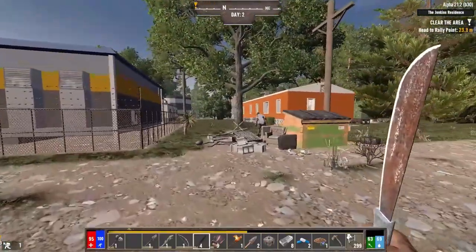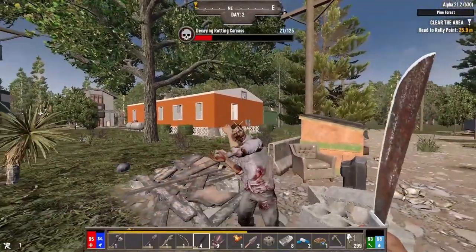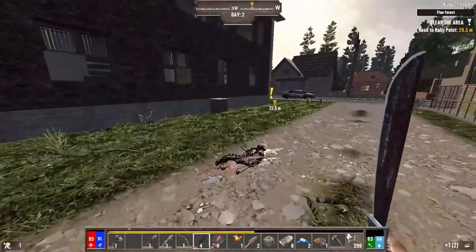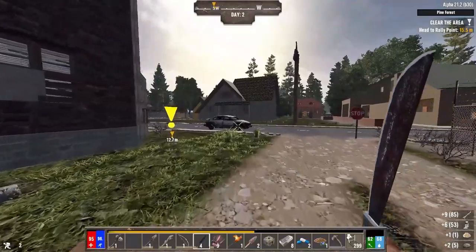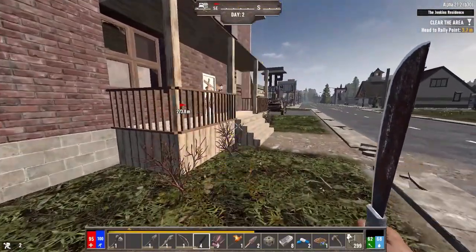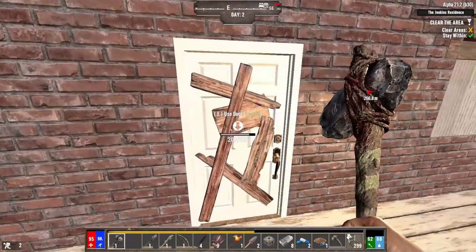This might be an apartment building — could be annoying to clear. Oh no, it's just a larger building. We'll start it out and just go through as quick as we can, which might not be very quick because I can barely break down a door right now. Let's go and repair our stone axe.